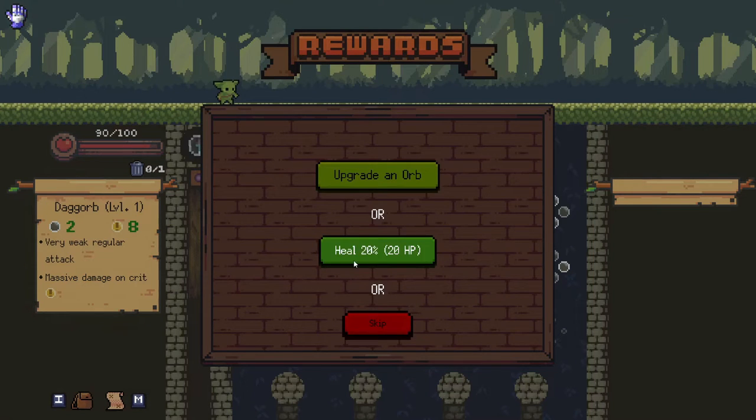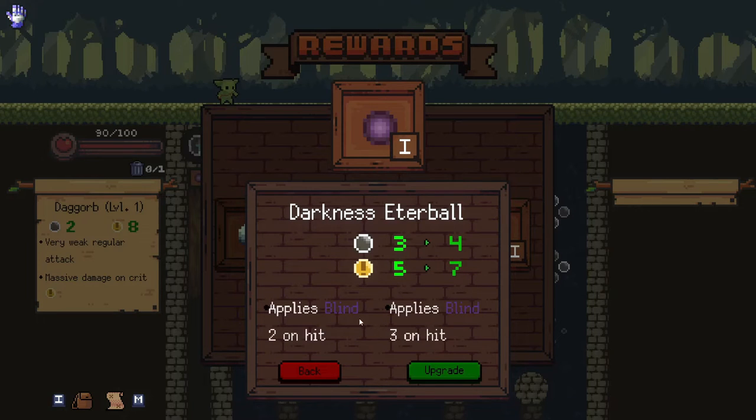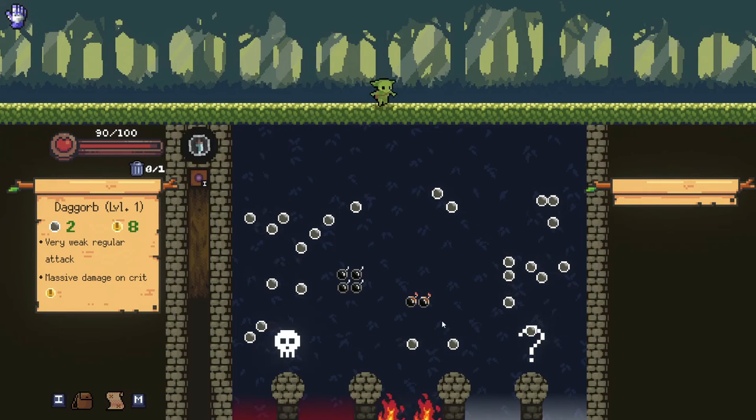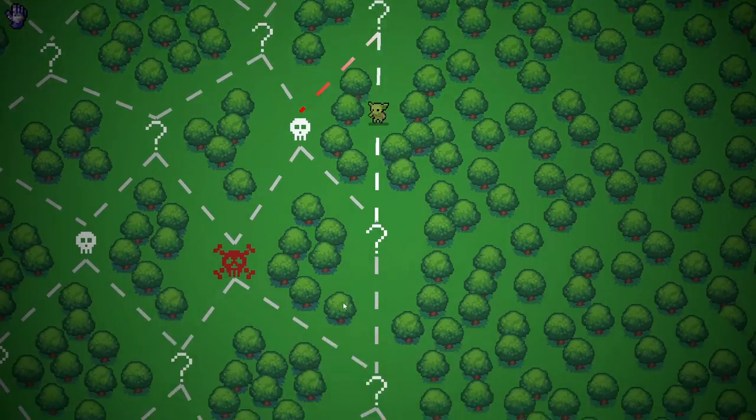Ooh, heal or upgrade an orb. I'm gonna go upgrade an orb. The darkness ball applying more blind is pretty good. I'm trying to go this way. Oh, I missed the mid-boss! Oh well.